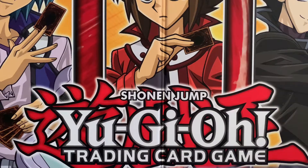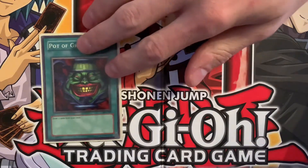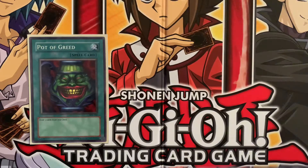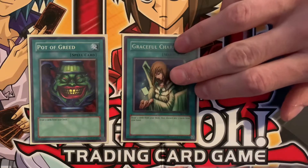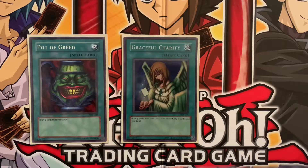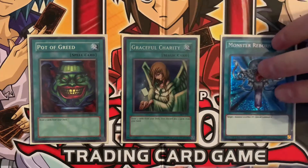Now let's get into the spells and traps. We'll start off with some staples of our character decks. Our casual character decks always run one Pot of Greed, and then we have a Graceful Charity as well, just to help with drawing. This deck needs a little bit more help just because it's reliant on those specific pieces of the fusion summons. And of course, a Monster Reborn.